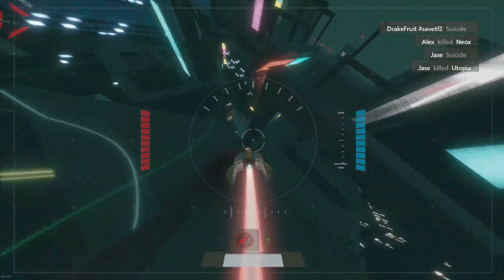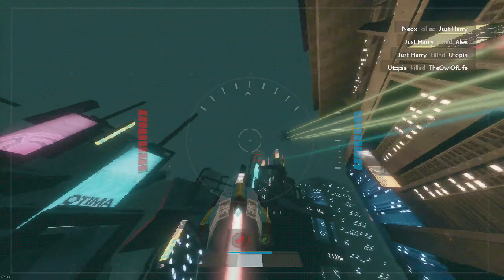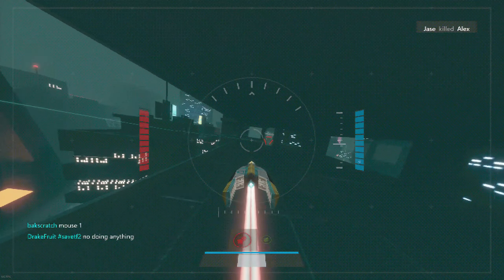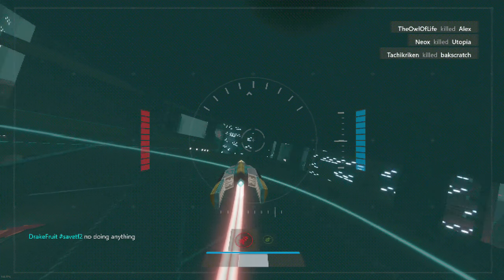Speaking of ships, currently there's only two ships to choose from, and from what I've seen, there really isn't too much variation between the weapons for each of these ships, as they pretty much have the same thing. I would assume this is all bound to change over time, as you'll be able to change your ships to be suited for certain play styles.